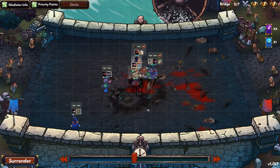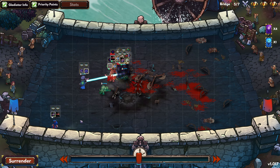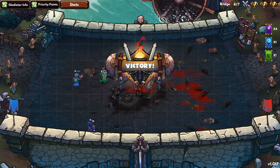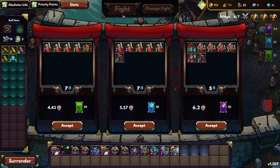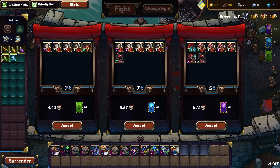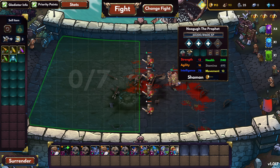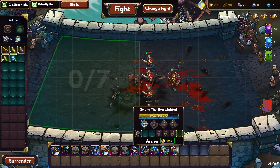They get bonuses against cursed enemies. The summoner is really squishy, he almost died right there. Yeah, he almost died, he has a sliver of health left. Okay, we are at 6 out of 7. Did anyone level up? Not yet. Let's just do this one again — that's fine. Level 12 Shaman, okay, that's fine.